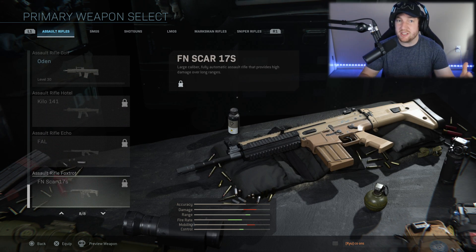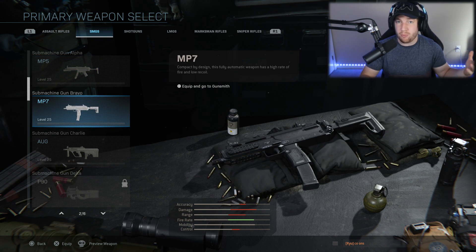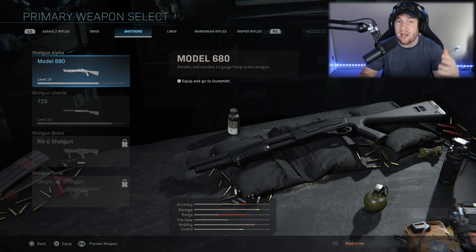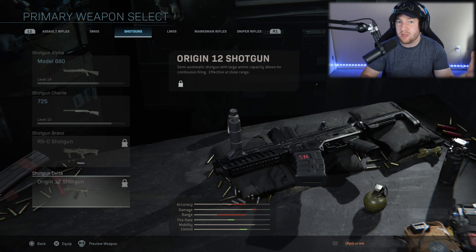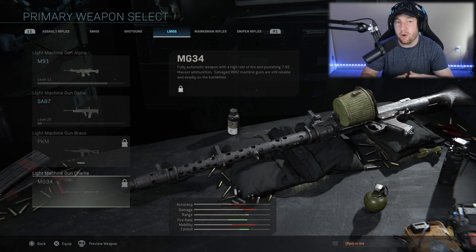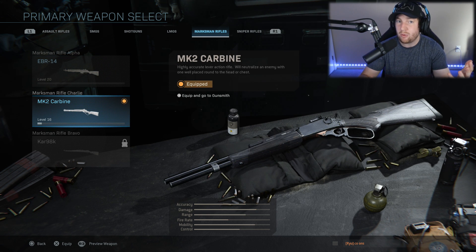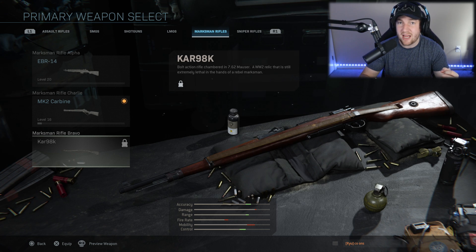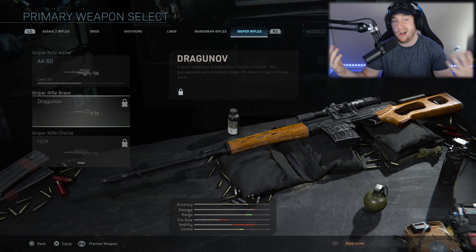Based off of this list and based off of playing with the weapons, most of the weapons in this game have already been in previous Modern Warfare games. So what I thought I would do is go through every single weapon that was in the beta and talk about where they originally came from — what was the first Call of Duty that they were in, and also the other Call of Duties that they were in as well. This is the Modern Warfare weapons versus the original weapons from other Modern Warfare games.